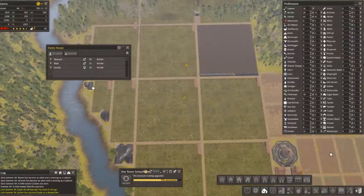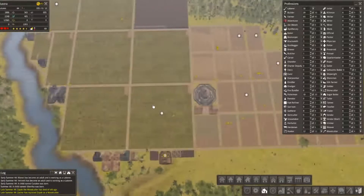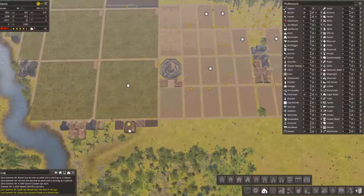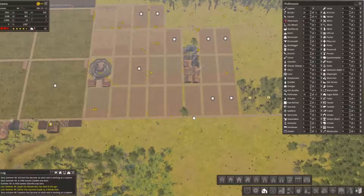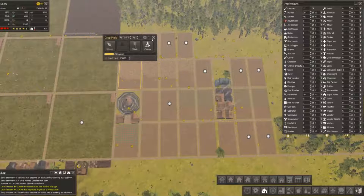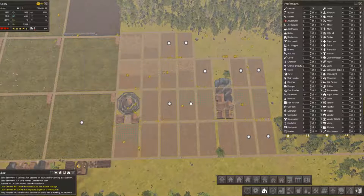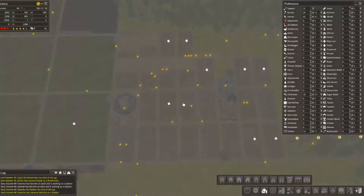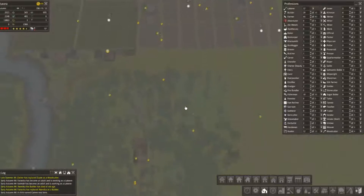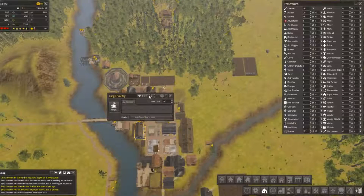I feel like a worker — yep, there we go, builders. Hopefully they're going to start building those. So we are getting these harvests which is good. Okay, did we get the smith upgraded? Yes we did.